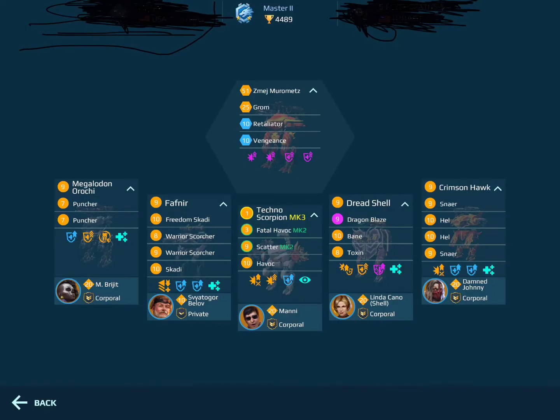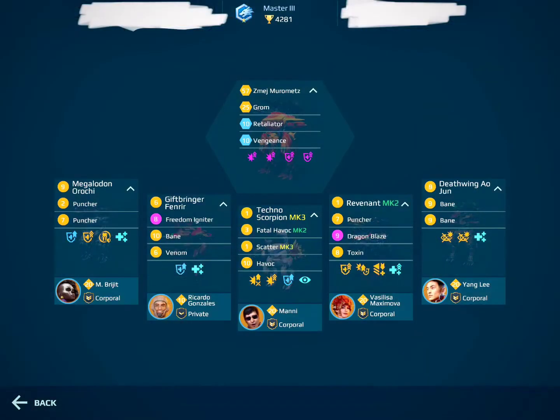Hello my fellow whale watchers. Today we are going to look at a Master League 3 hangar of one of my subscribers. What you see here on the screen is the hangar that he had run before the 7.9 rebalance, and here you can see the hangar that he is running now. His favorite game mode is Peek and Rush and he also plays quick games from time to time.